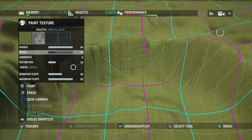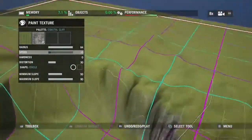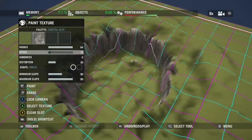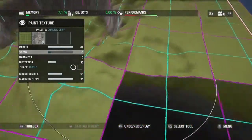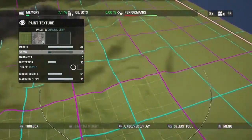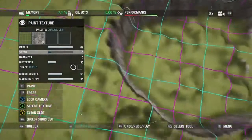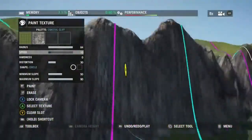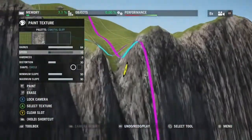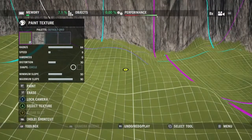I've loaded up a cliff texture here and set the minimum slope on the texture painting brush to 50. I'm just going to blanket cover it with this now. This will give you a good idea of where the steep cliff areas are. I still advise going into the game and checking it out, seeing which areas make your character slide, and trying to get some rock texture on those to indicate to the player that those areas are difficult to climb.